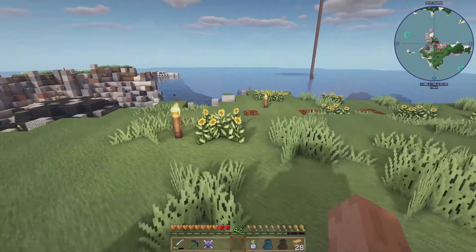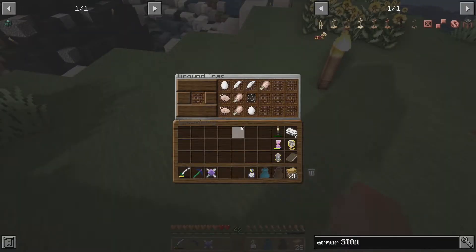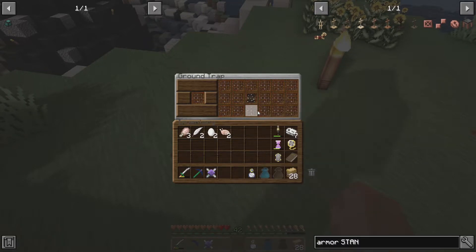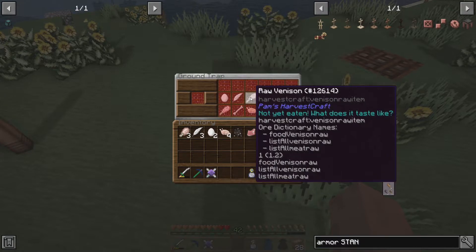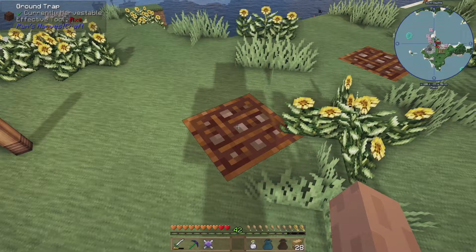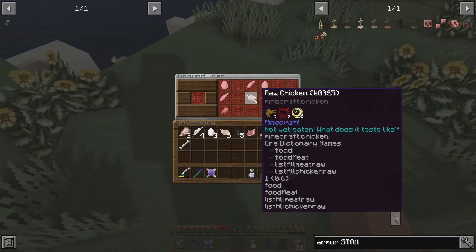Okay, so everything's put away. I figured we'd come out here and check our traps real quick and see how we're doing. Got some raw turkey, some feathers, some eggs — these are out of bait, I'll have to make some more. Got some leather. Chicken, mutton. So basically we've been catching all the animals here. Raw venison — nice. Good way to get leather, apparently.